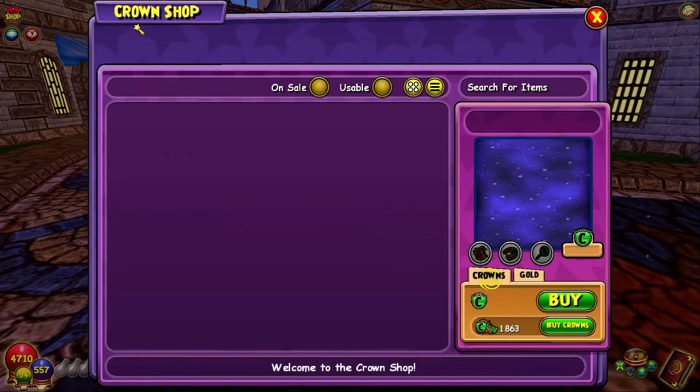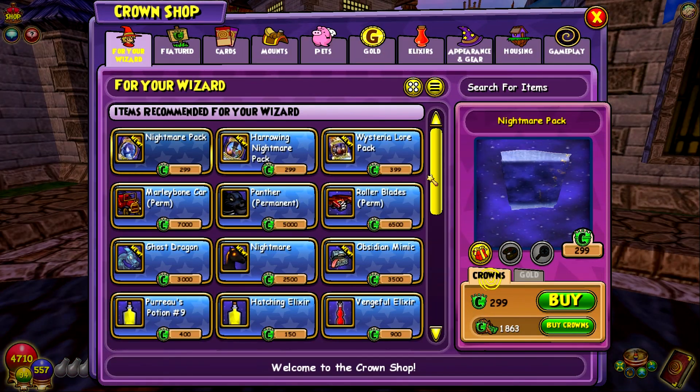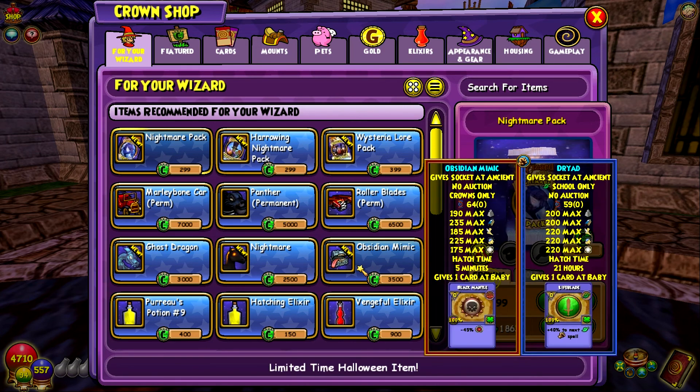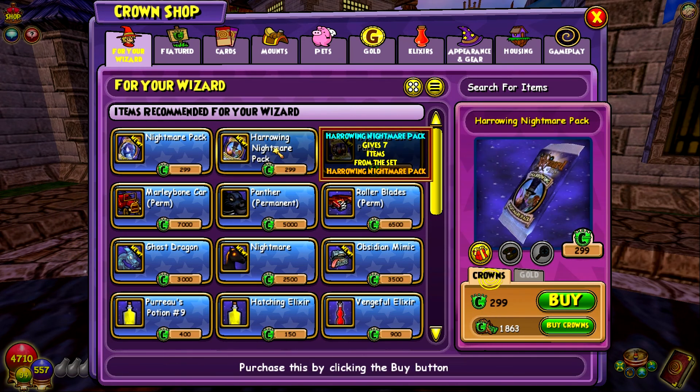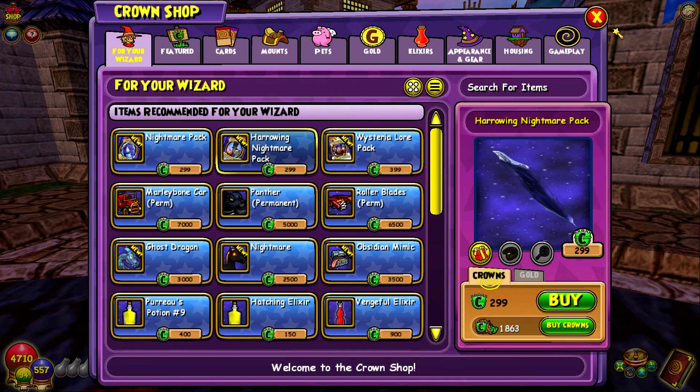Now I believe there are some new items in the Crown Shop. We have a new pet right here - the Obsidian Mimic, which is pretty cool. I think this is a really cool pet. It might not just be a Halloween-only thing - it might just be a permanent thing added in. But it's a really cool looking pet. There's also a Harrowing Nightmare pack that might be a Halloween pack, though I'm not exactly sure about that either. Those are some of the new items added into the game.